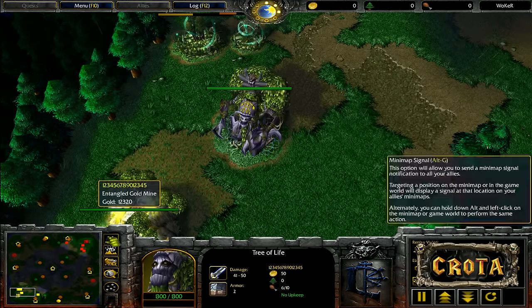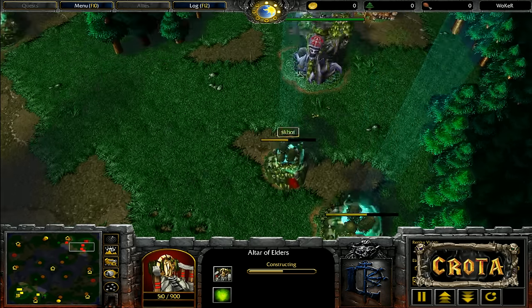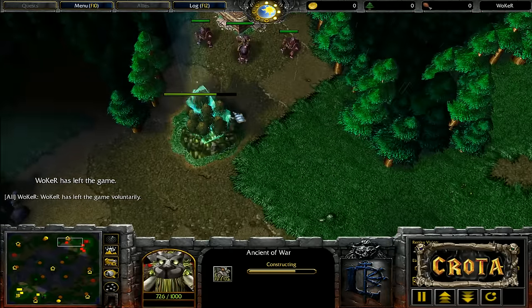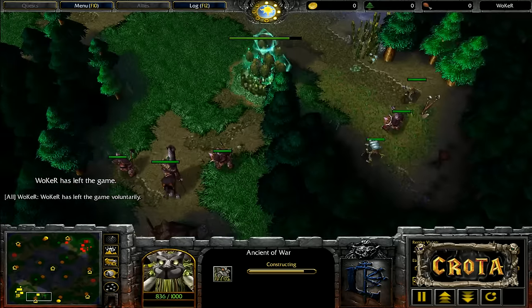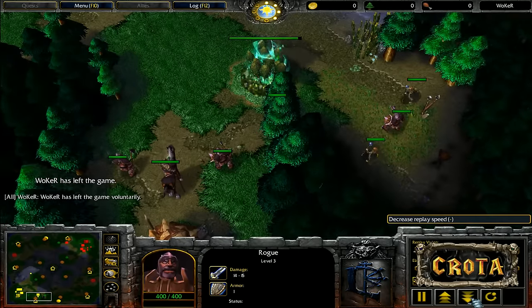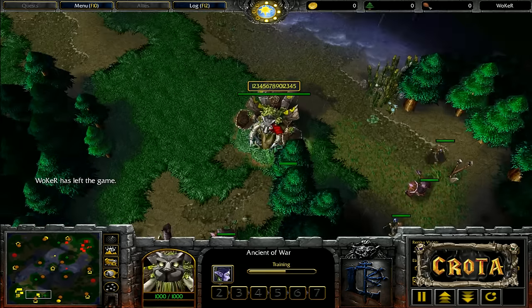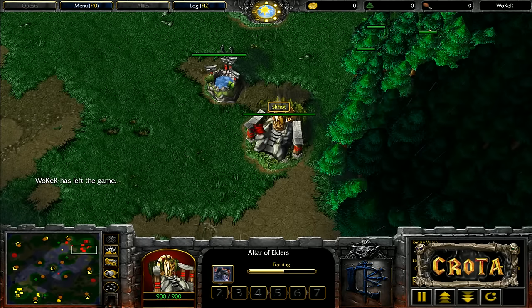What are we expecting to see in this mirror match? I'm expecting both players to open with Demon Hunters and Ancients of War, creeping early camps and getting to level 2, maybe picking up that rogue and moving along. The follow-up play however may differ significantly, as players have been known to go for Dryads and Bears or some other late tech.